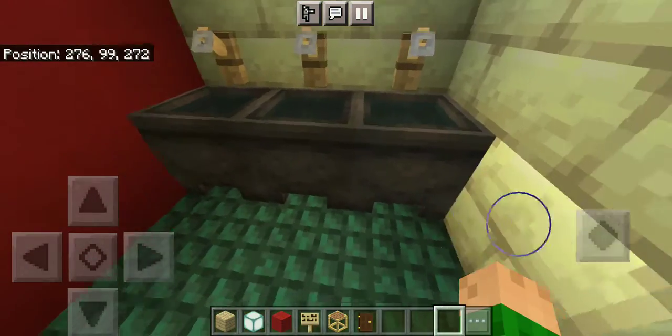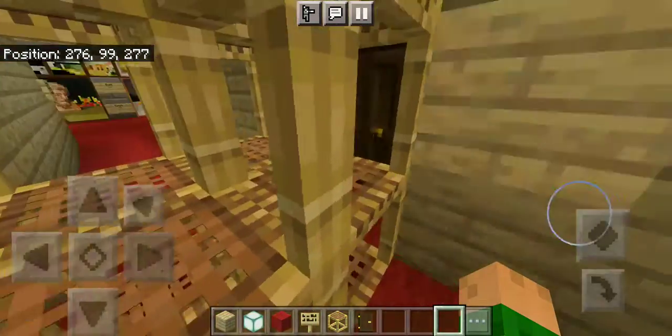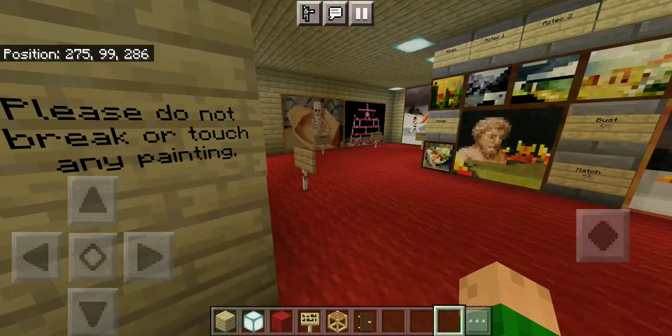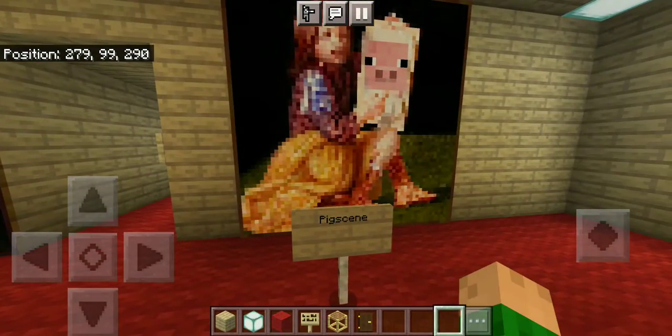Over here are the sinks so you can wash your hands — of course every time after you use the bathroom you have to wash your hands and get good hygiene. Over here is the gallery — please do not touch or break any painting.